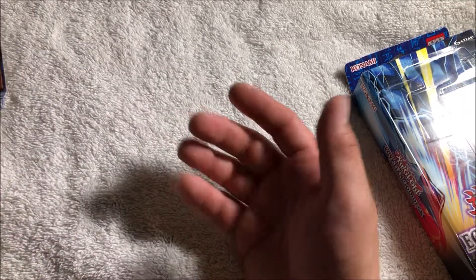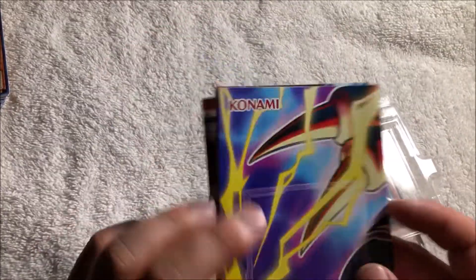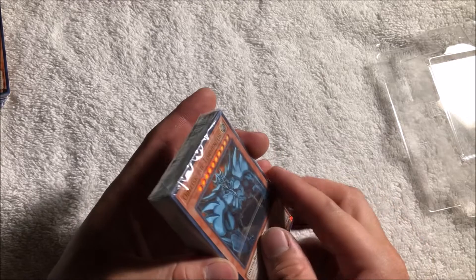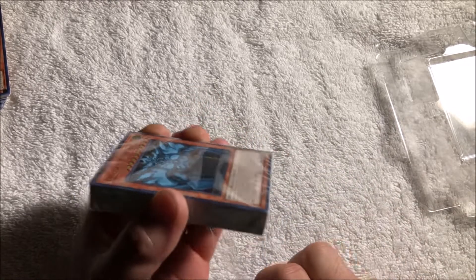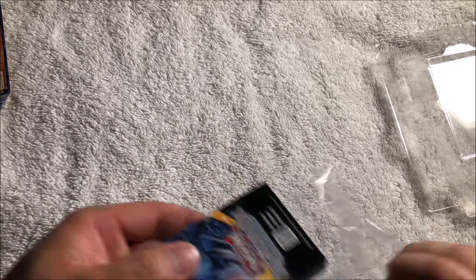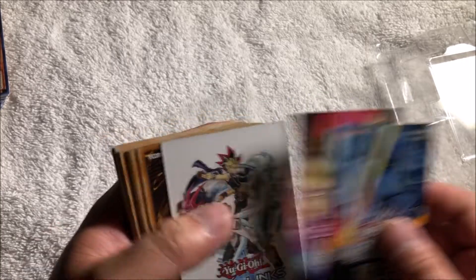Not too bad! Now we're gonna open up the Obelisk — the weak deck. I mean, it's gonna get demolished by Slifer anyways, but let's see. It's probably gonna be the same kind of thing as Slifer. So obviously you get a play mat again, like we just showed with the Slifer. And then you obviously get an Obelisk card here, still sealed up — let's open them up.